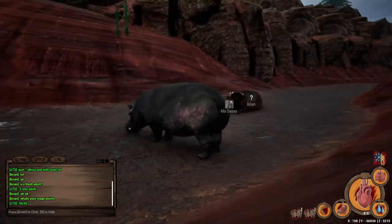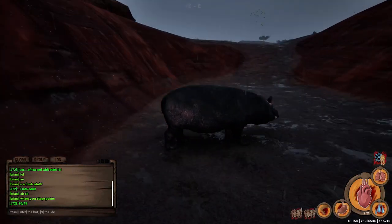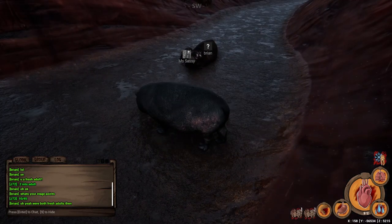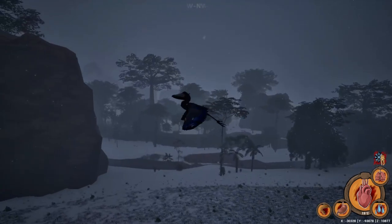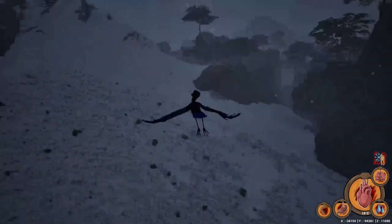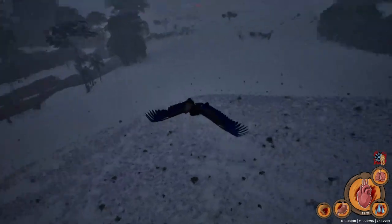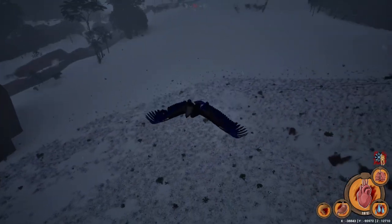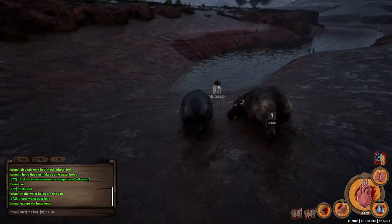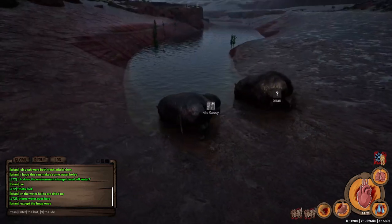I was invited to the group with another sub-adult hippo named Brian and a young juvenile hippo named Miss Sassy. Once I met up with them, a storm actually started to roll in and Brian let us know that it was actually a mechanic in the game revolving around water. Basically rivers will form or evaporate based off rainfall, droughts, and even snow — snow, in the safari! To know that it plays a dramatic effect on where water is on the map is a very cool thing.